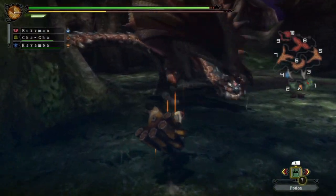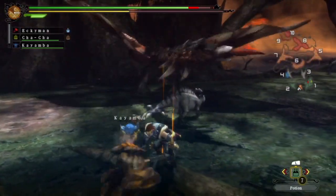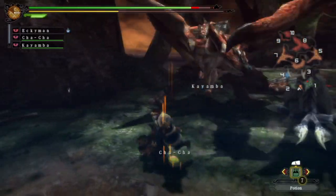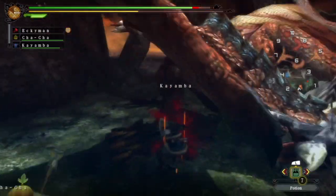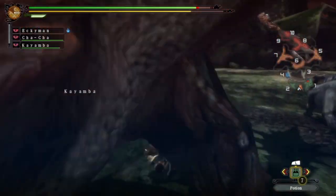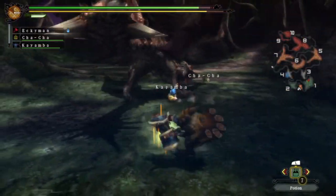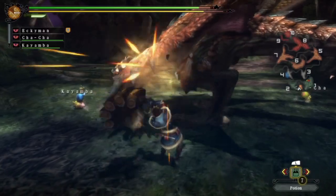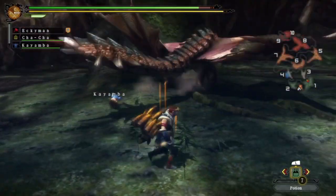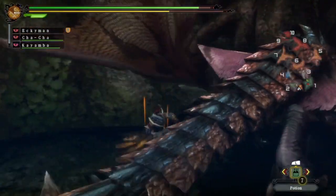I believe Azure Rathalos - or was it Silver? - one of them was a lot stronger than your regular Rathalos, which is generally the case with the subspecies. The new stuff is always tougher than the old stuff. Anyway, that fight is back in the game and I think it is in the tower area as well, which is a really cool map. He is nearly down for the count, guys.